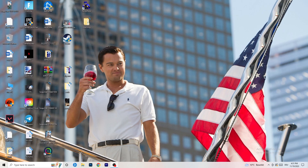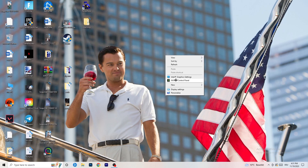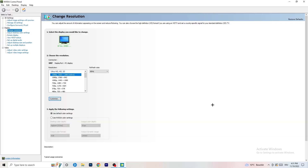If the cable isn't the issue, you can jump into the things you can do on your PC to help fix this problem. Go to your desktop, right-click, and open up your graphics card control panel. For me it's NVIDIA — I'm using a GeForce NVIDIA card. If you're using something else, open the control panel for that instead. We are going to 'Change Resolution' on display — click onto that.